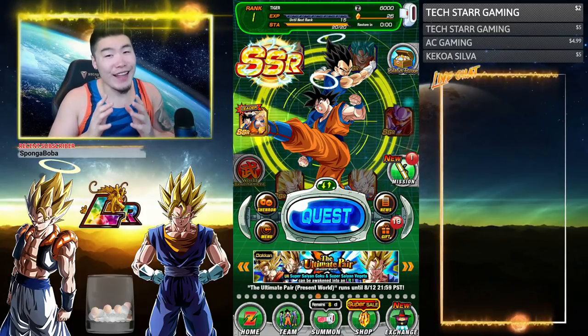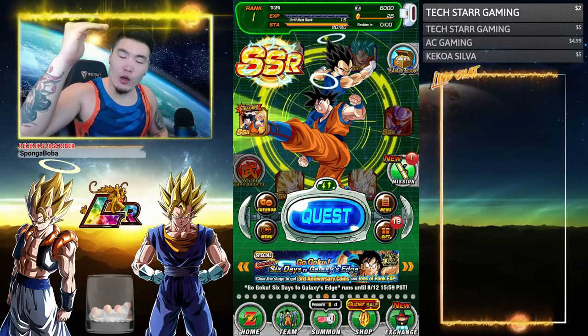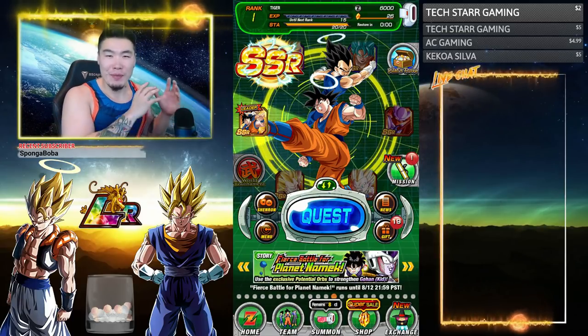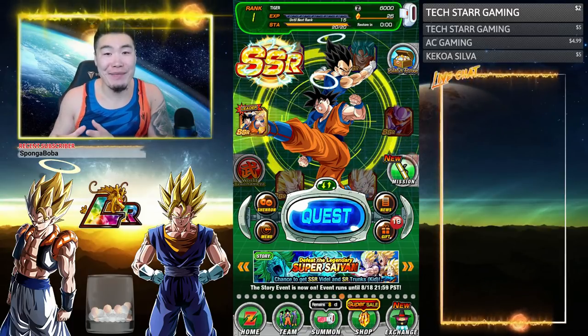There seems to have been a lot of confusion in my previous video from about a week ago, where I went through how to get all 21 Purunga Dragon Balls on Global, with people calling me a liar because they couldn't find a specific ball. 99% of the time it was because that ball hadn't been released in the game yet.